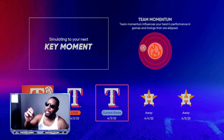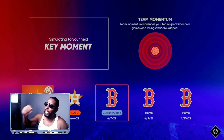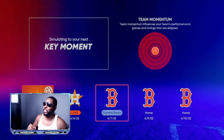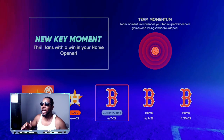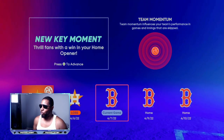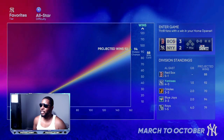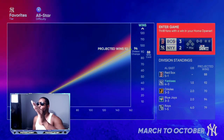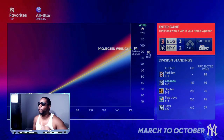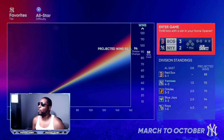So now we beat that team right there — you can see it auto-simulates. We lost to them and they're going to put you in the game that they want you to play. You do not play every single game in the season; you're going to be playing the key moments. Right here we're going against the Boston Red Sox, so we're going to advance. They're going to give you your projected wins and all that. I'm on all-star difficulty, so you're only going to play the games that they want you to play.